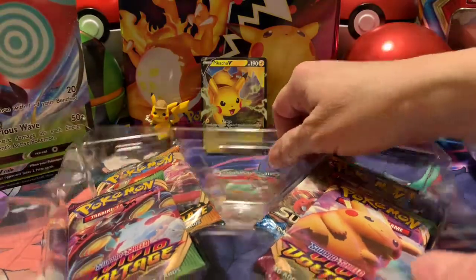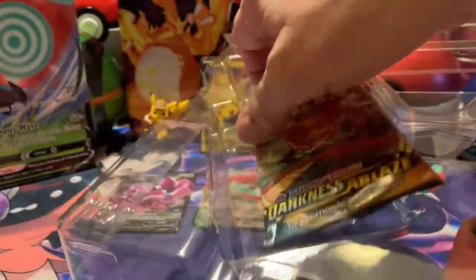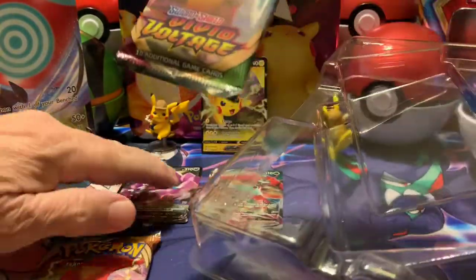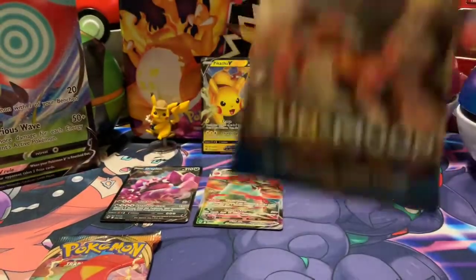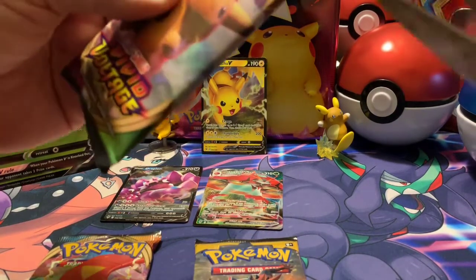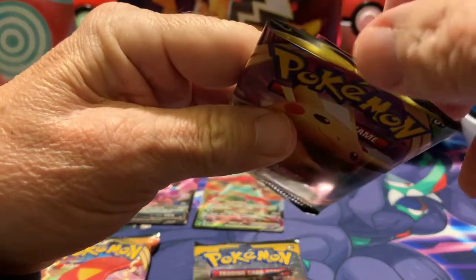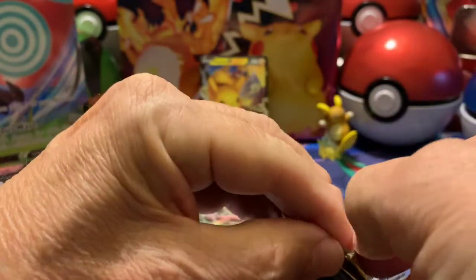So we've got Vivid Voltage, Darkness Ablaze, Vivid Voltage — it's got the Pikachu on it, that's a good one — and the Sun and Moon. Last time I opened up the Pikachu Vivid Voltage it had a Pikachu in it, but not the rainbow one — not the one he's looking for.